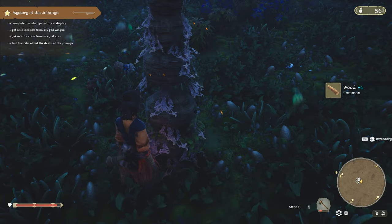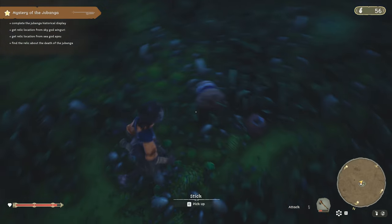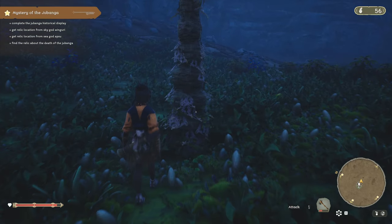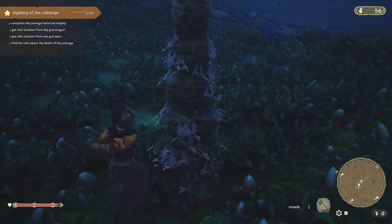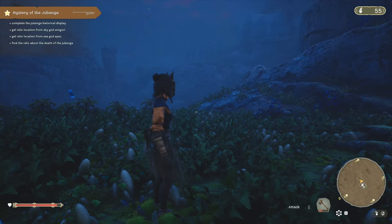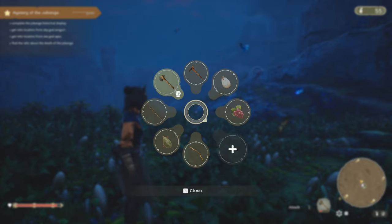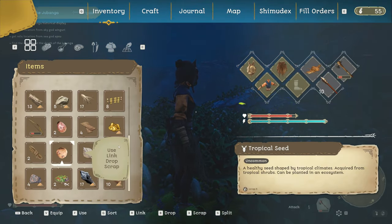Oh, now it's doing that invisible axe thing again - so I'm not losing durability. If you look down in the bottom right corner where the axe icon is, there's nothing happening in terms of durability loss.